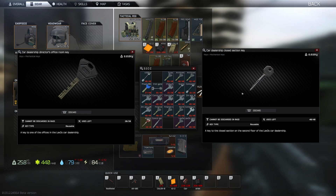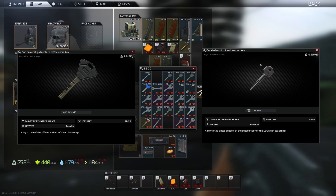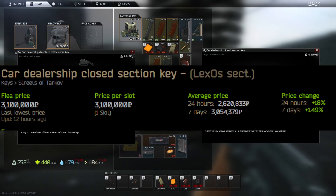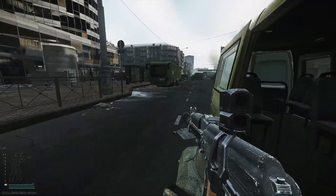Welcome back to another video on the keys on Streets of Tarkov, and this one is a doozy. What we're talking about is the Car Dealership Director's Office room key, which is needed for the quest called 'Your Car Needs a Repair'. To get into this one, first you need a Car Dealership Closed Section key. This is the second or third most expensive key depending on the market, going from two to three and a half million rubles, and you basically need this one to open the other one for the quest.